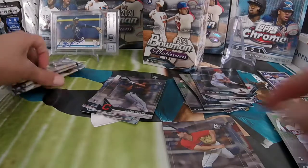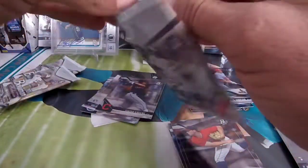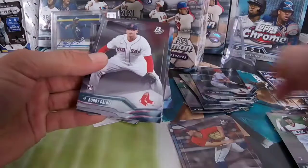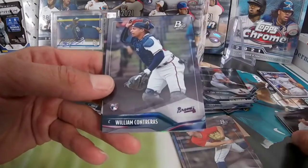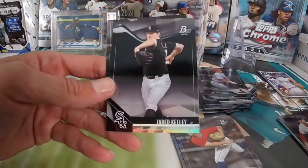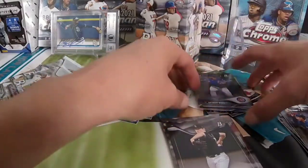Okay, these packs are difficult to open. Bobby Delbeck for the Red Sox, who just took out the Rays yesterday — very nice. William Contreras, another rookie, so there's a lot of rookies here. Jared Kelly and Anthony Rizzo.